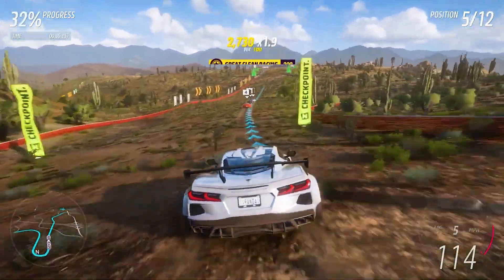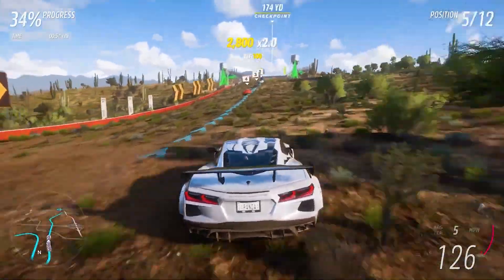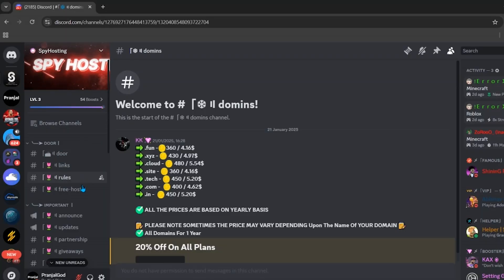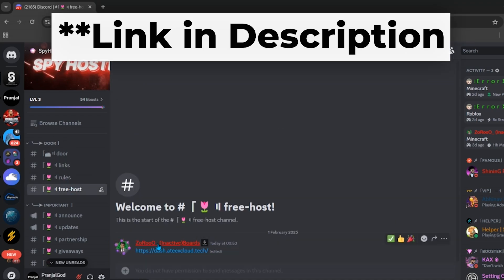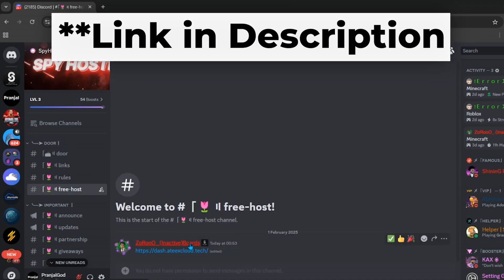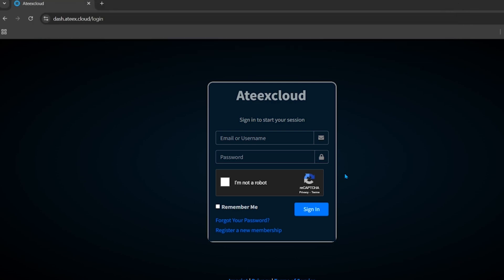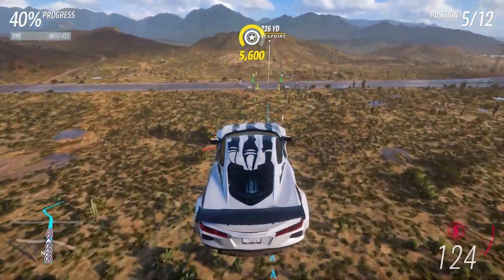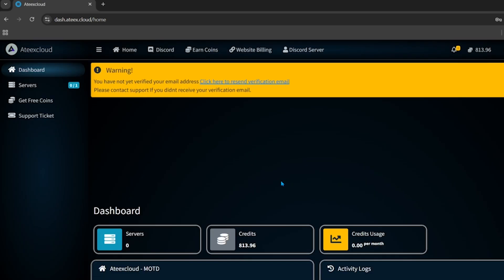Now for the free server hosting: go back to their Discord server and click on the free host section inside the channels. You'll find a link to their official free dashboard. Click it and you'll arrive at the dashboard interface. Click the 'Register a New Membership' button to create your free account. Since I already have an account, I'll just log in, making sure to click 'Remember Me' and then 'Sign In'.